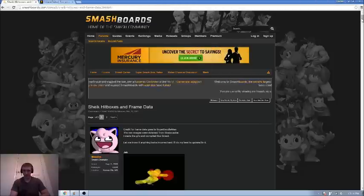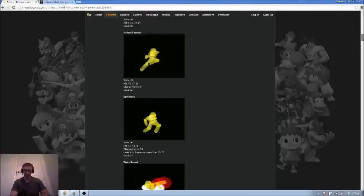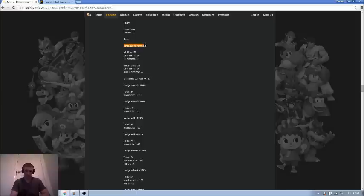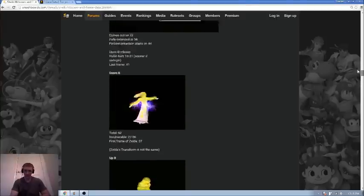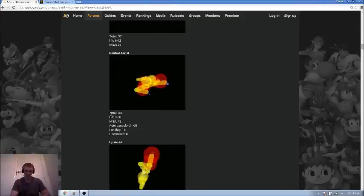Important frame data for Sheik's short hop nair out of shield — I have two links and I'll put them in the description. So let me drop some knowledge: Sheik's jump is airborne on frame four. Basically Sheik is a three-frame jump squat, so on the fourth frame Sheik is in the air and can begin to do things. She doesn't have a shine, so she can't do anything on frame four exactly, but she can begin. Now if we go to Sheik's nair on the Sheik boards frame data thread, we can see the neutral aerial — and the one I'm concerned with is hit frames three to twenty.